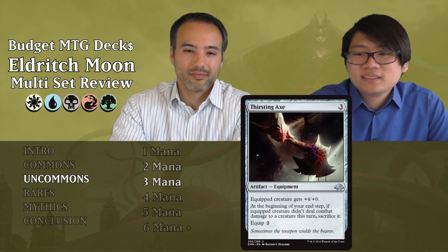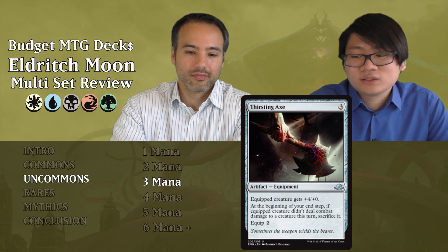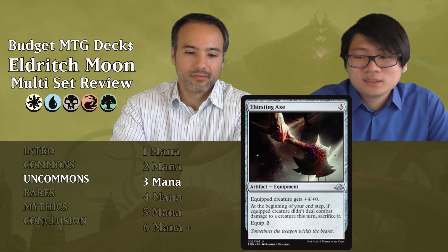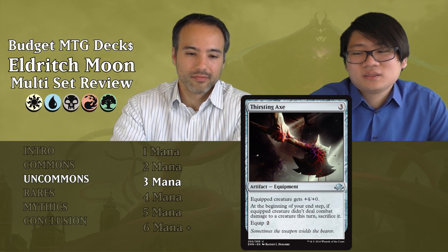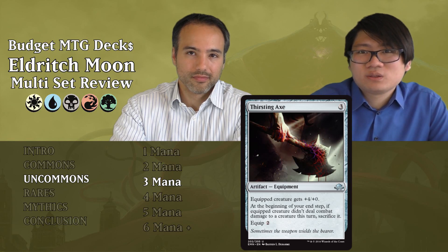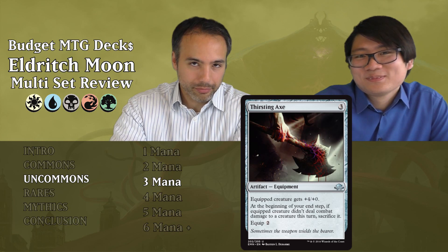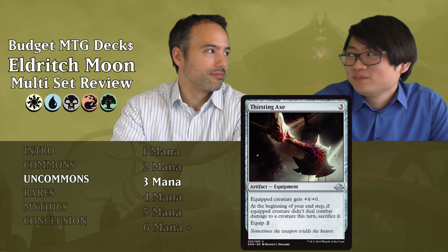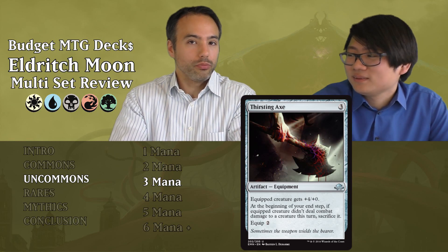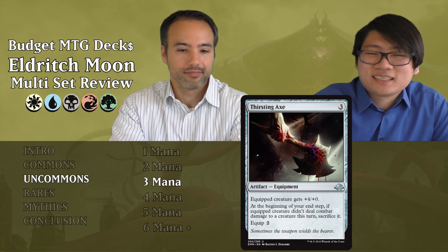Thirsting Axe costs three mana — artifact equipment, equipped creature gets plus four, plus zero. But at the beginning of your end step, if the equipped creature didn't deal combat damage to a creature this turn, you have to sacrifice it. Equip cost is two. So it pumps a lot, but if you don't deal combat damage to a creature, you lose it. What's going to happen is you pay five mana to deal four damage to someone's face and you lose your creature — that's terrible. Just put it aside.